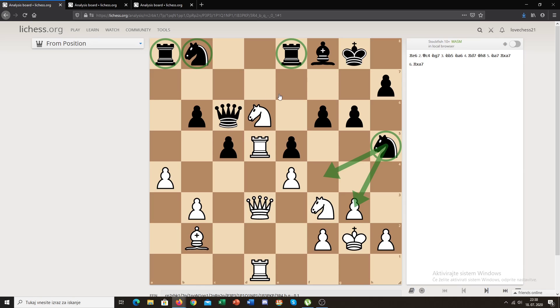White's knight on d6 is just a beast — it's attacking a lot of stuff and being really annoying. We don't really need to talk about the three pieces on the open d-file; they are just perfect. White in this position is just winning. Black played rook to e6, and the idea is basically to take this knight off the board on the next move. He wants to take the knight and exchange as many pieces as possible.